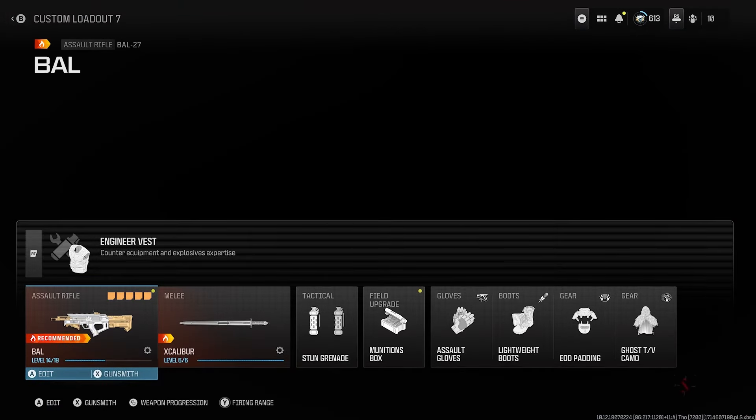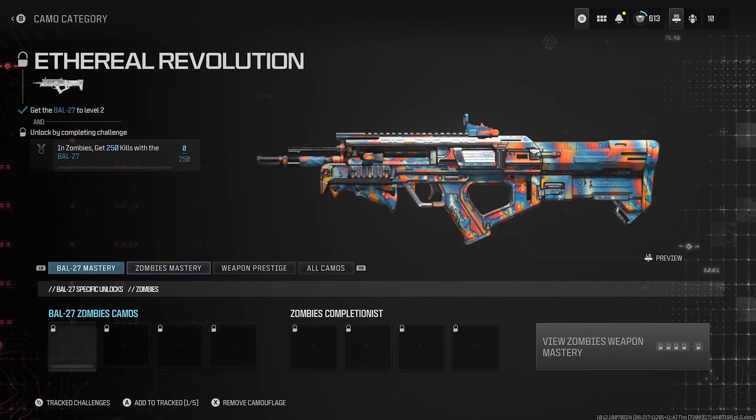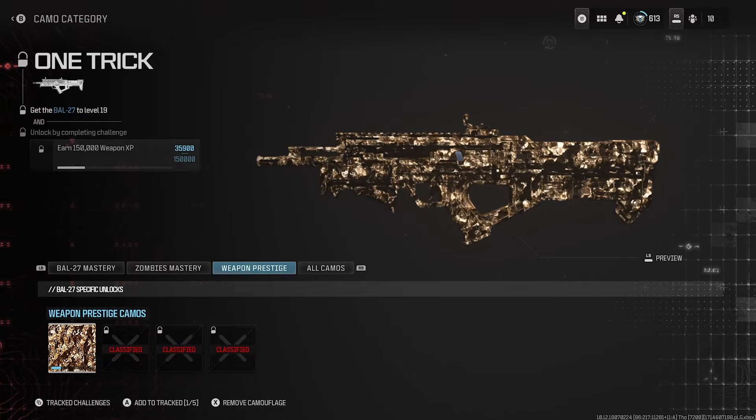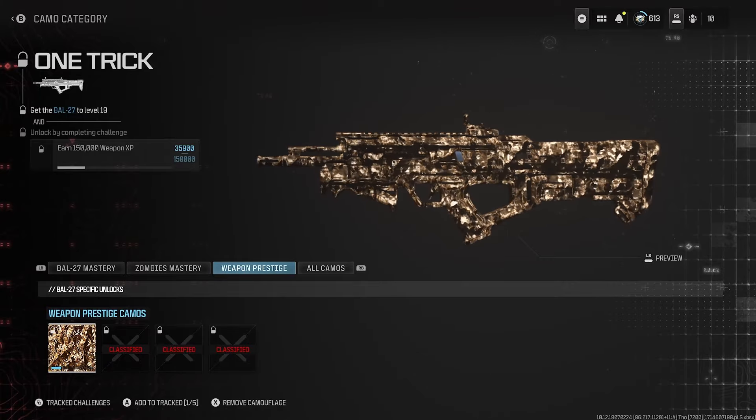To unlock this new camo, head to your weapons, then go straight to your Gunsmith and into Customizations. Head to Camos and you'll see on the side 'Weapon Prestige,' and right under there you'll see the One Trick camo. This camo looks phenomenal.